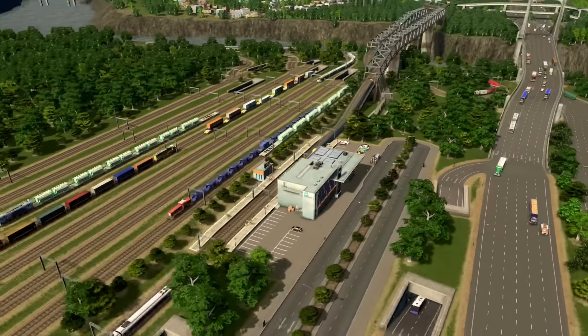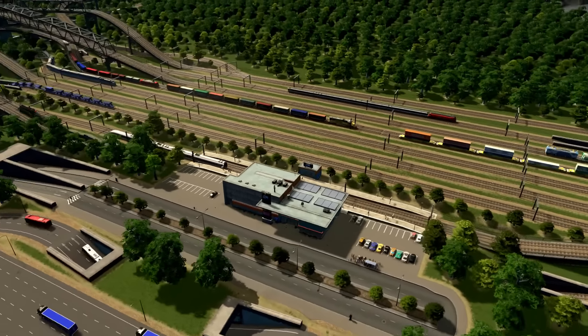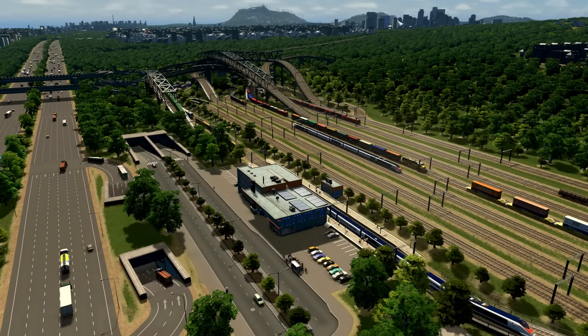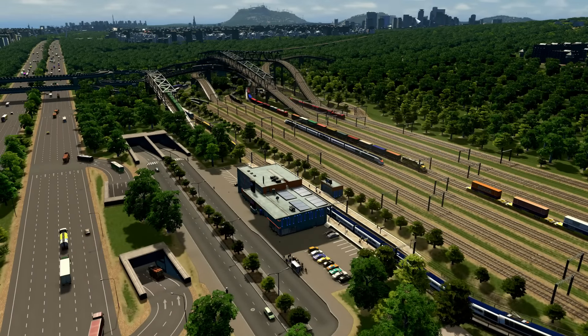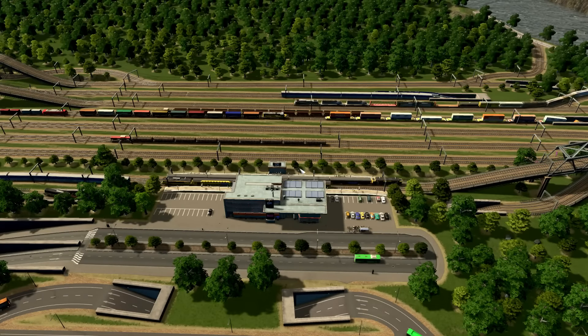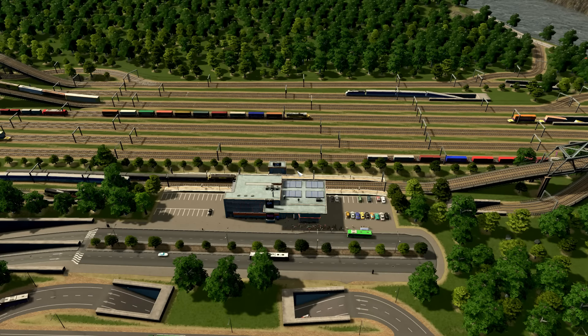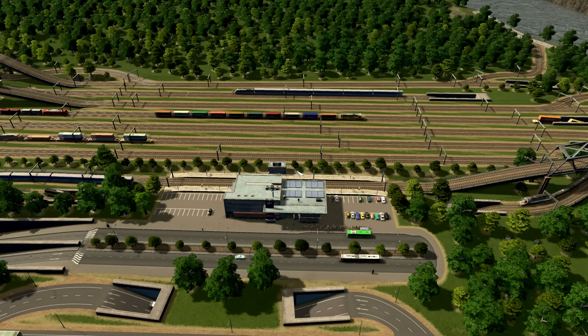What I want to show you is that if you have a lot of outside connections like I did in this map and city — for example we have one here, one just after that mountain, one on the right side, one on the left side — I forgot again, we have one here too. So we have five total outside connections for our railroad network. This means, with this size of industrial districts in the city, you have a huge amount of cargo trains rushing to and from your city.